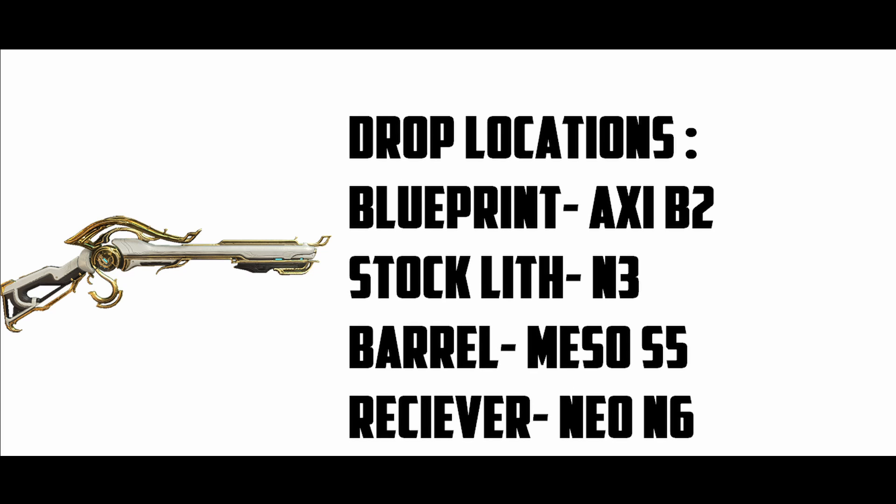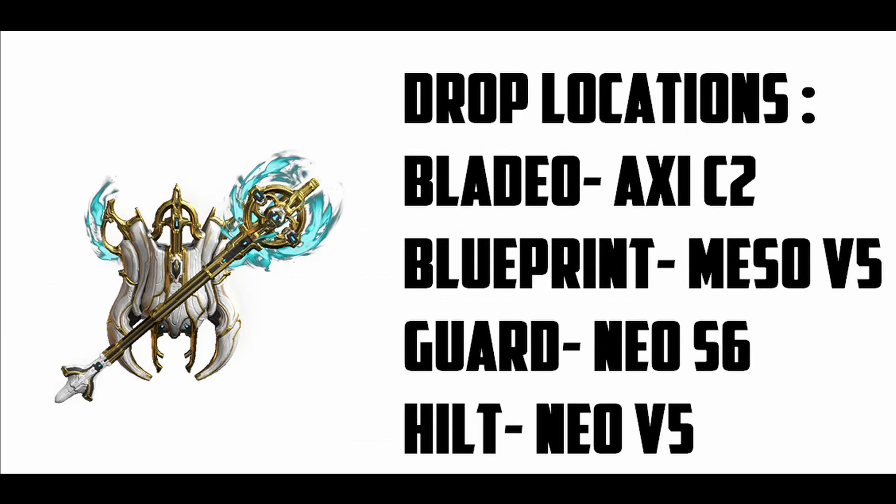For Sebares Prime, you can get the blueprint from Axi B1, the stock from Lith N3, the barrel from Meso S5, and the receiver from Neo N6. I wouldn't say that's too hard — blueprint, stock, barrel, receiver as usual. The problem is probably going to be the Meso relics in my opinion.